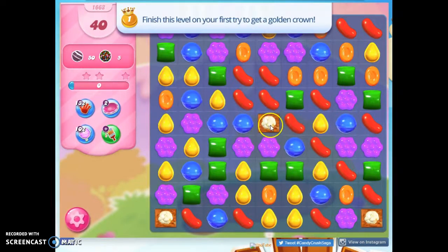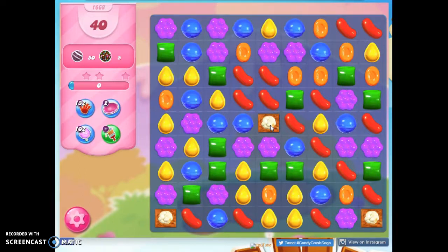We can get things started with color bombs by popping this popcorn, if we can get this popcorn popped. I've got all 6 colors on the board, so it's going to be a bit tough. I see an opportunity to make a couple of stripes.